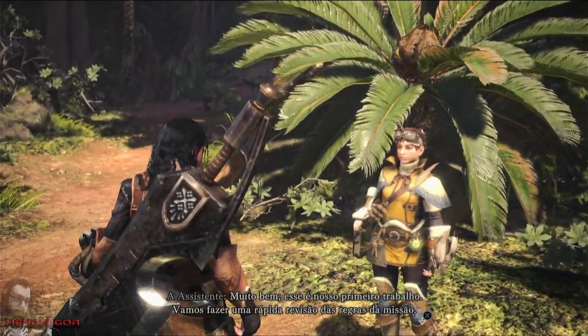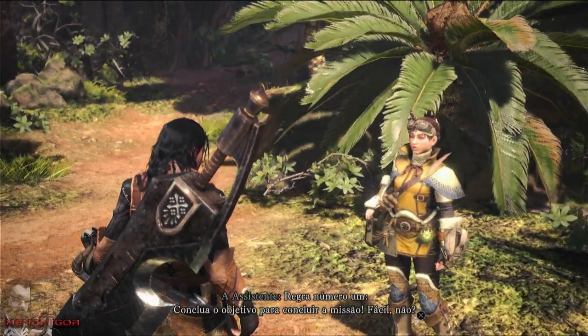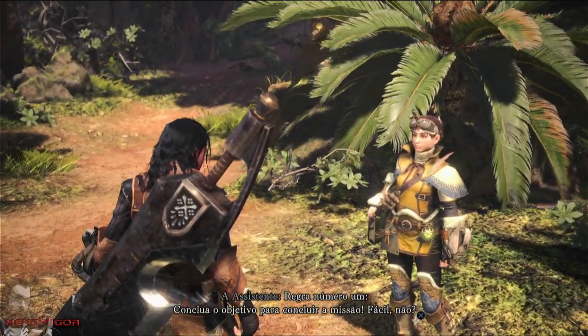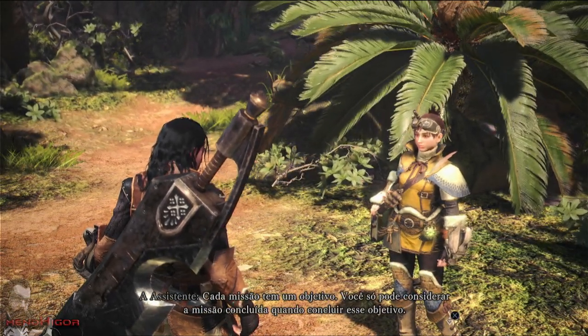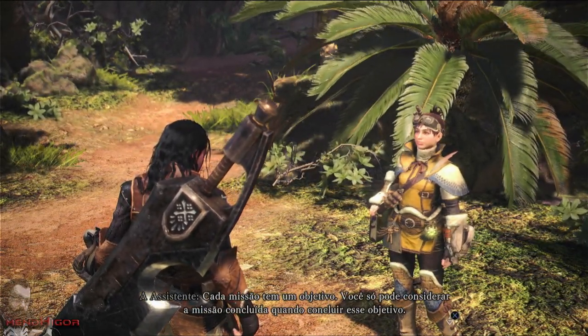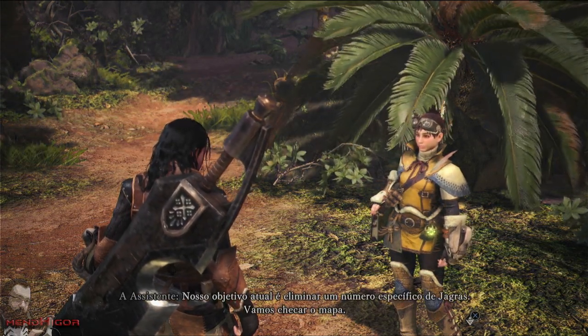This is our first job. Let's do a quick review of quest rules. Rule number one: complete the objective to complete the quest. Each quest has an objective, and you can't consider the quest done until you complete that objective. Our current objective is to eliminate a specified number of Jagras.